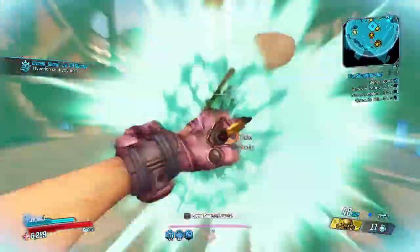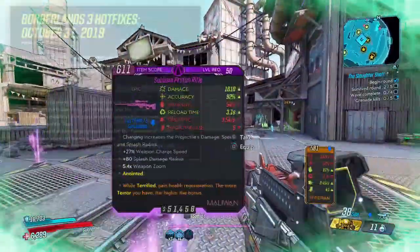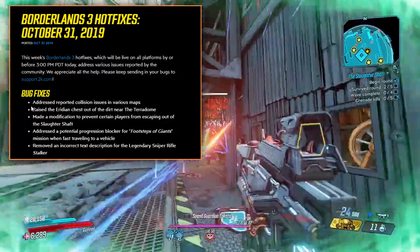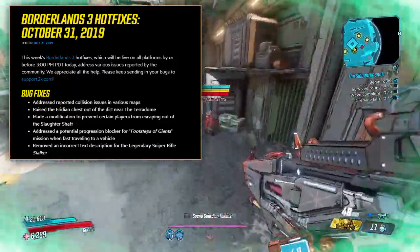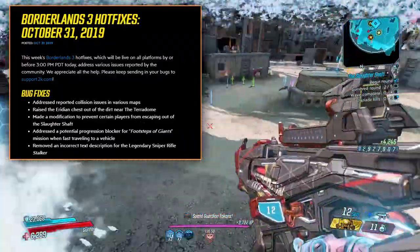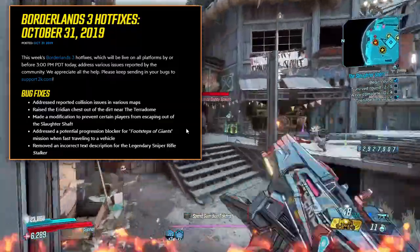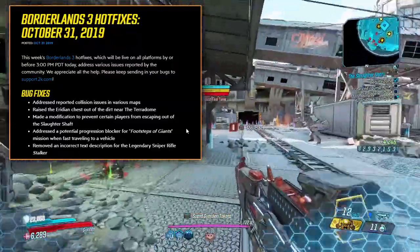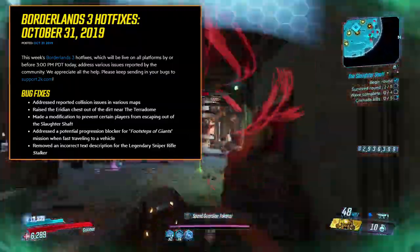Anyways, with that out of the way, they released another hotfix today and we're gonna go ahead and read over it real quick. Bug fixes: addressed reported collision issues in various maps, raised the Eridian chest out of the dirt near the Pterodome main, modifications to prevent certain players from escaping out of the Slaughter Shaft, addressed a potential progression block on the Footsteps of the Giants mission when fast traveling to a vehicle.